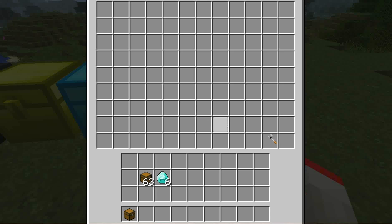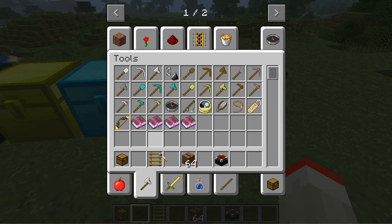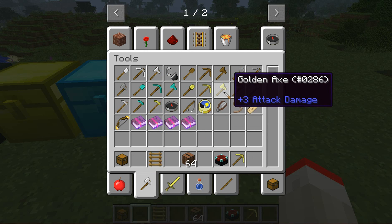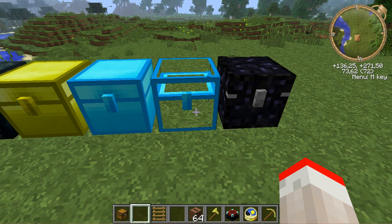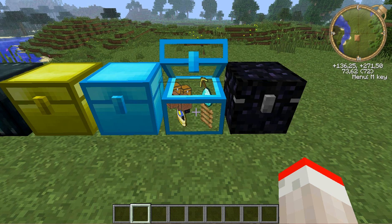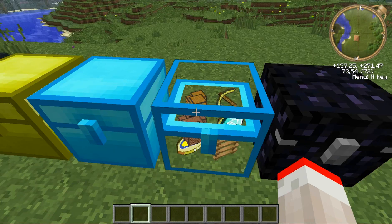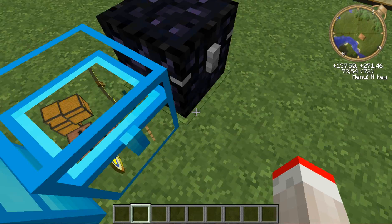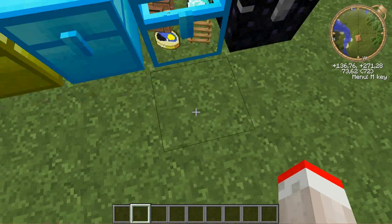And then we come to the crystal chest, and as I said, this has a special ability. So if I just give myself some random items - butter for example - and put them in here, as you can see, you can see what's inside from the outside. So if you want a crystal chest with diamonds in it, you can see where they are. You don't need to open it anymore. You just craft a crystal chest, and now you know.